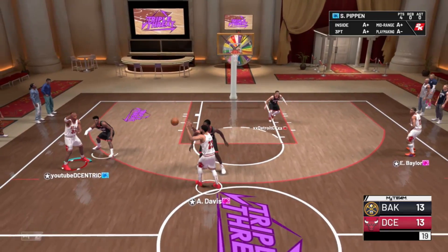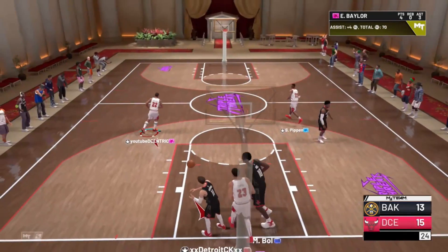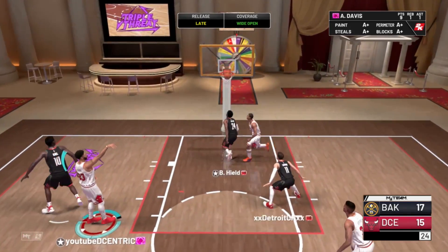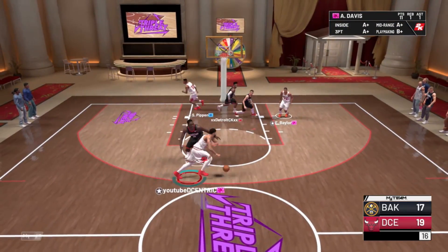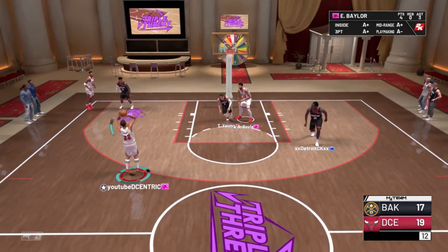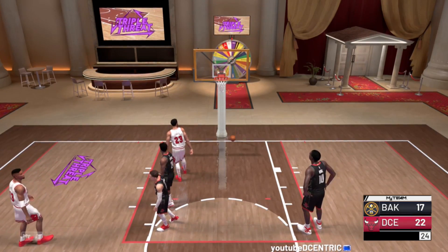Look at this pink diamond AD going off completely — windmills left and right, he's dominant. But this dude with a budget lineup is actually giving me a game, as you can see we're tied. I gotta clutch this out. AD with a nice mid-range, and to end it off we find Elgin Baylor wide open for the three — bang bang fellas, come through the stream tonight.